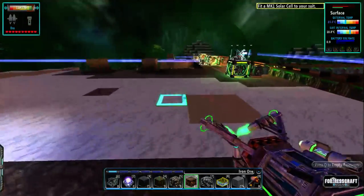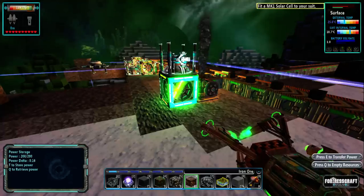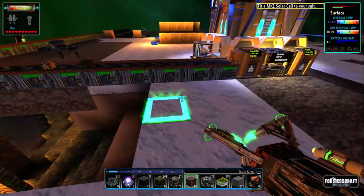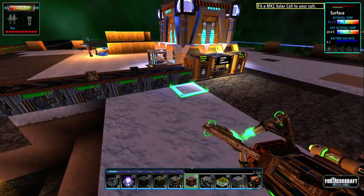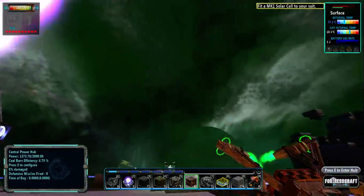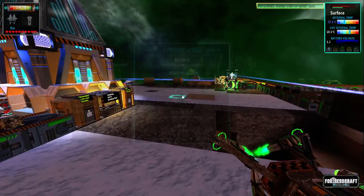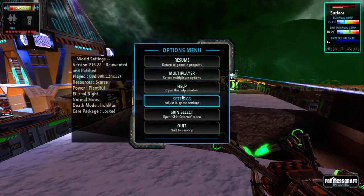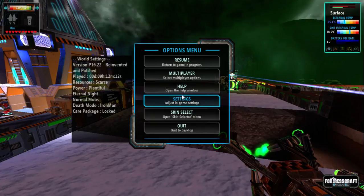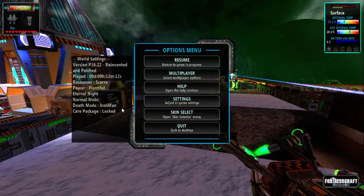Hi everybody and welcome to another episode of Fortress Craft Evolved. In this episode: Frozen Factory, and it is perma night. We still have a green sky. Looking at the world settings, we've got version P1620T. Resources are scarce, power is plentiful, eternal night, normal mobs, death mode, iron man, and care package is locked. We don't know what this care package is.